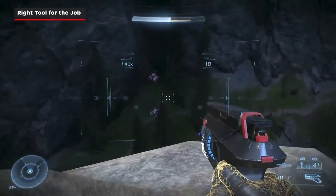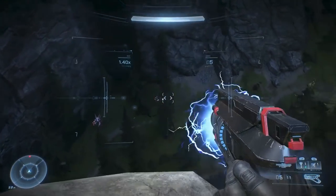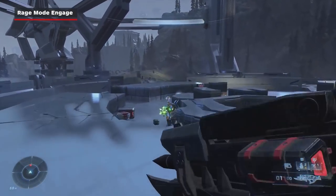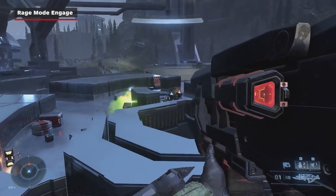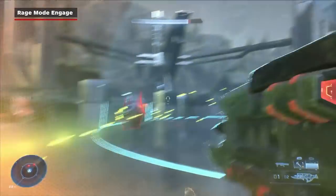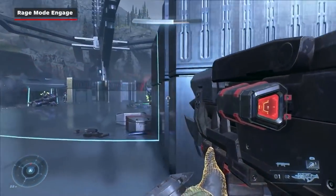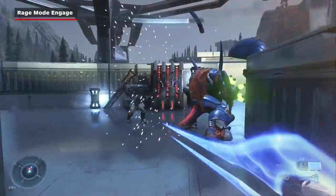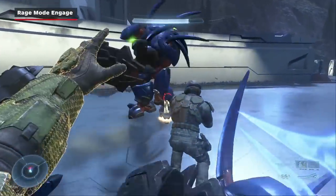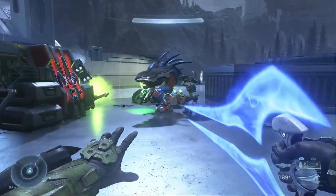Shock Weapons do damage over time, and if the charge is built up enough, the Shock can stun your target. Keep in mind too that once you've dealt enough damage to a Hunter, it will go into a Rage State. You can tell they're going berserk when you see their eyes glow and they start charging you. They'll also do this if you kill one of the pair, the lore being that you just killed one of a bonded pair. That means you need to be ready for an even more aggressive enemy.